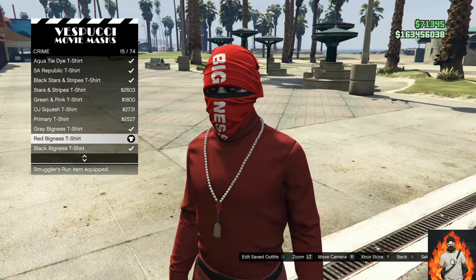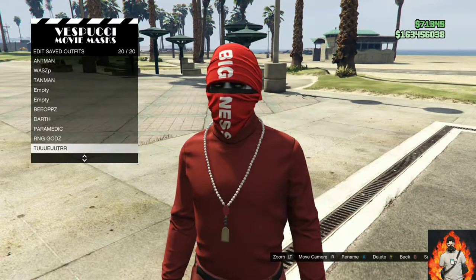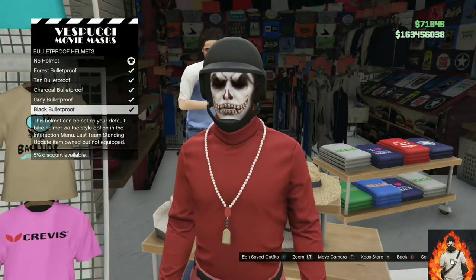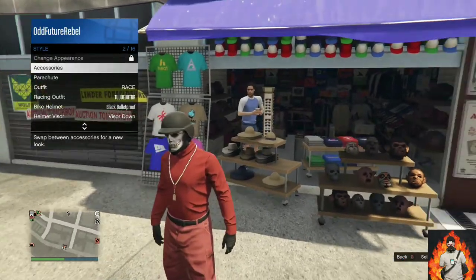Save this as an outfit. Now move over to the left side of the mask store and find the bulletproof helmets. Purchase the black bulletproof. Back out from the mask store and apply the same outfit we just made.